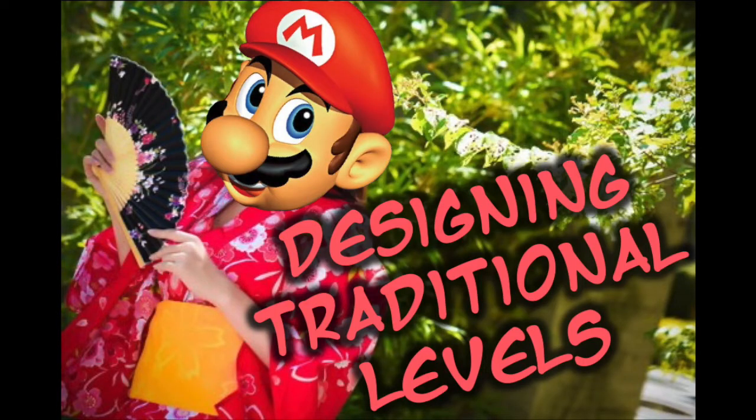This concludes part one of our traditional style level guide, where I talk mostly about the fundamentals — basic setups to teach you the main thought process behind how you might look at the different movement options in a traditional style level, and then balance them in terms of risk, reward, and difficulty. Stay tuned for part two, where I will focus on looking at actual Nintendo games, taking a couple of selected examples to see how different design principles are used in those and how that can influence our traditional style level design.